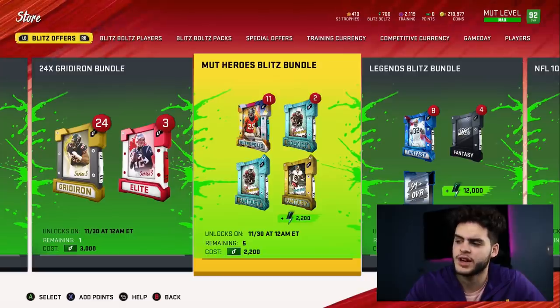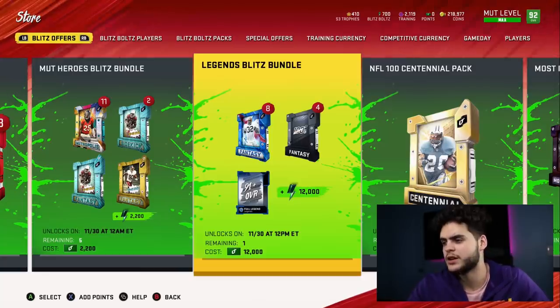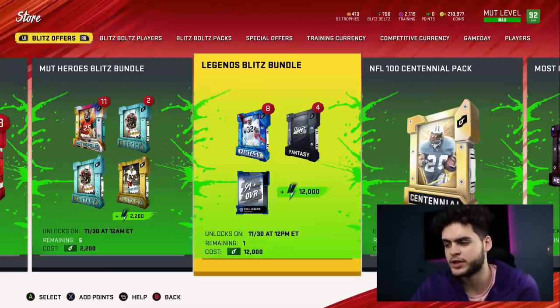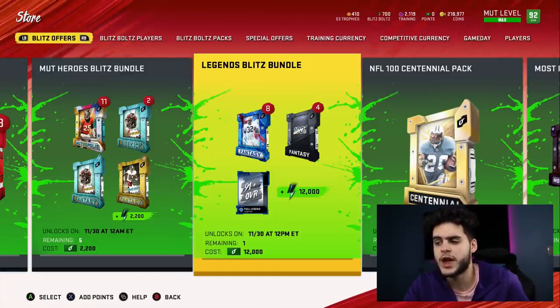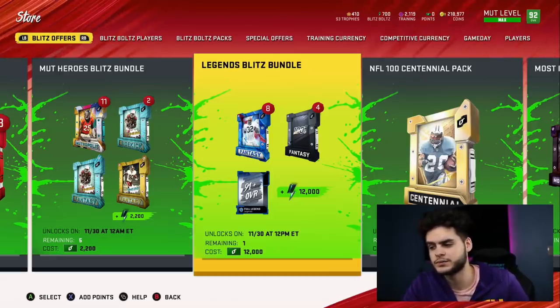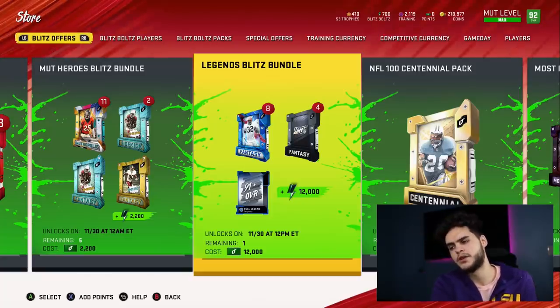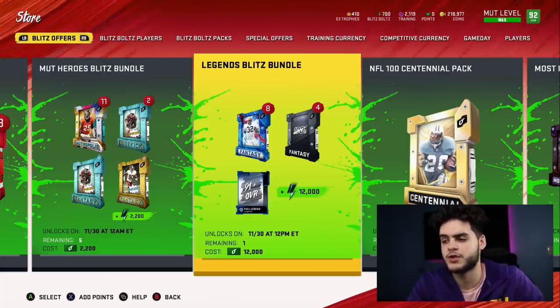The mud hero blitz bundle is not good. You can't really pull anything good from mud heroes anymore and at most you probably make a mud hero, but it's not really worth it — though it is 20 bucks. The legend blitz bundle is one of the best ones again because the 8 legend fantasy packs typically go for 12,000 or more points already. You also get 4 legend fantasy packs, 4 NFL 100 packs, and a 91-plus overall full legend. If you open this on a weekend you can potentially get an LTD legend, so you're definitely getting great value.